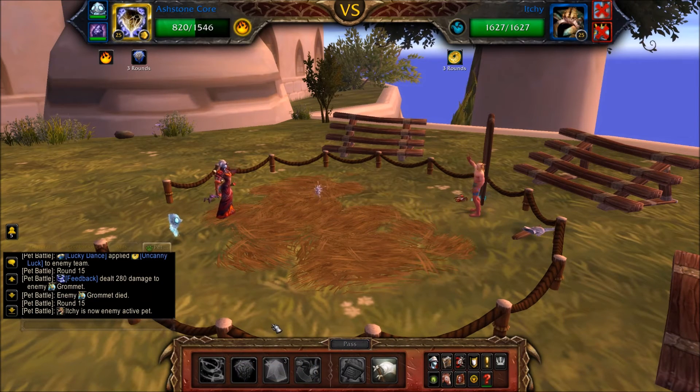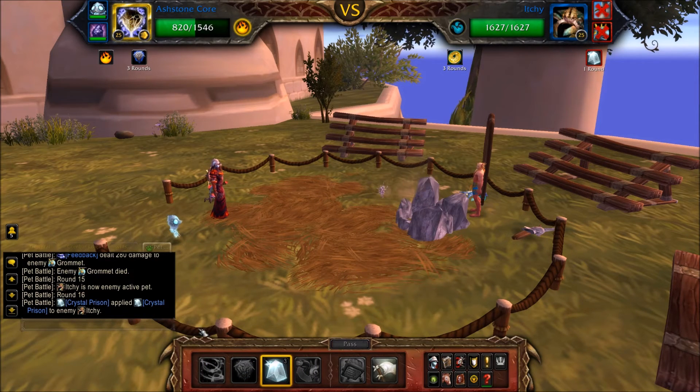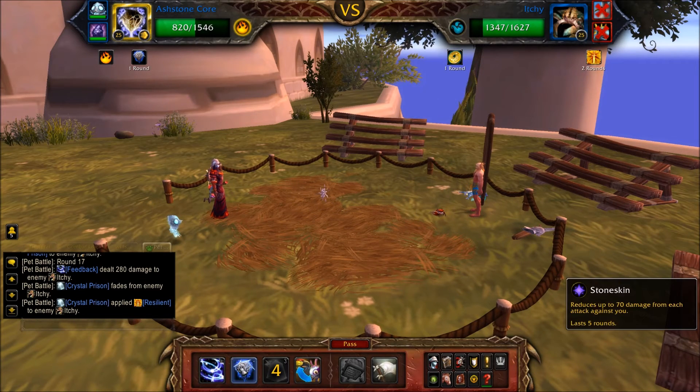When Gromit is defeated, Ichi will rejoin the battle. Cast Crystal Prison again to stun him, then use Feedback until your Ash Stone Core is defeated — refresh Stone Skin if needed.